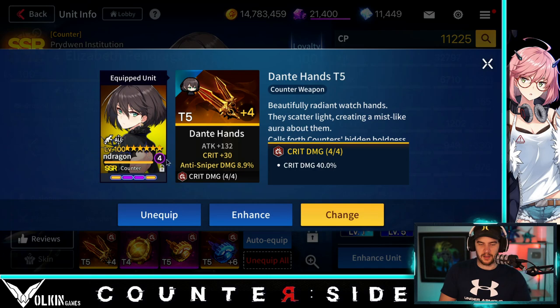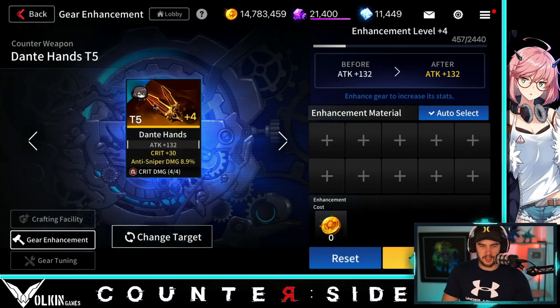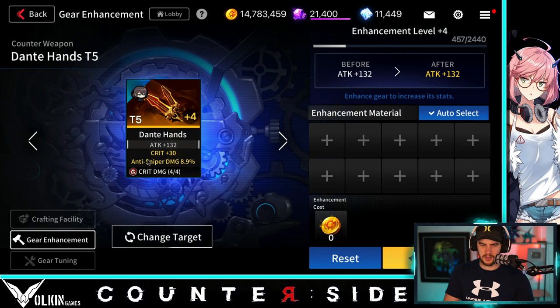Her gear isn't the greatest. I've got her on a crit damage set just because it was the best of the rest of the gear that I had. If we go over here we've got this — it's only a five star. I do have better weapons and stuff but I just put her on a crit damage set. I know her last ability crits are guaranteed. I'm wondering about a cooldown reduction or something like that, but for now crit damage is all right.